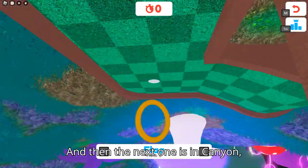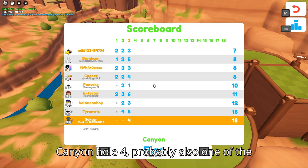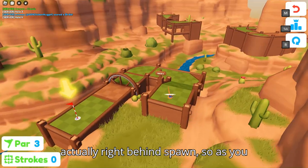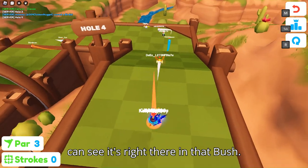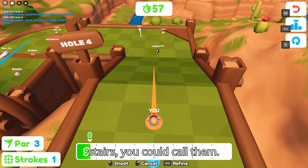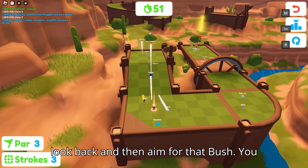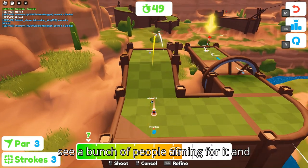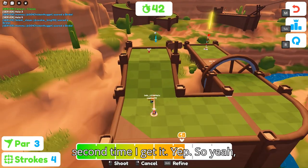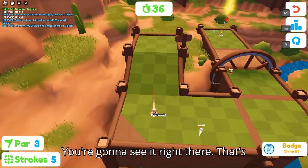The next shine is in Canyon, specifically hole 4 — probably one of the easiest. It's actually right behind spawn. As you can see, it's right there in that bush. I just go down the stairs and then look back and aim for that bush. You can see a bunch of people aiming for it. I failed the first time, but the second time I get it. So yeah, you just need to aim for that bush.